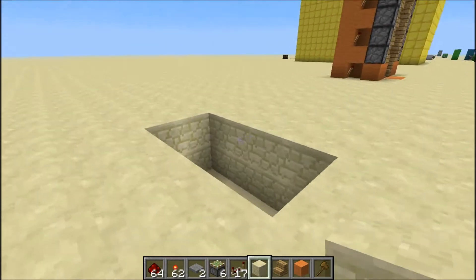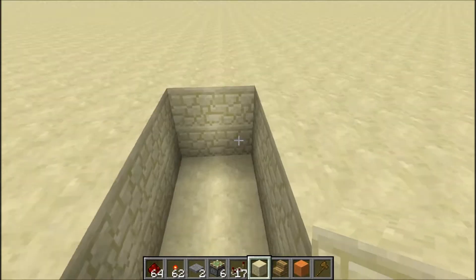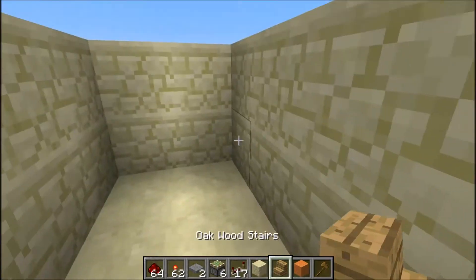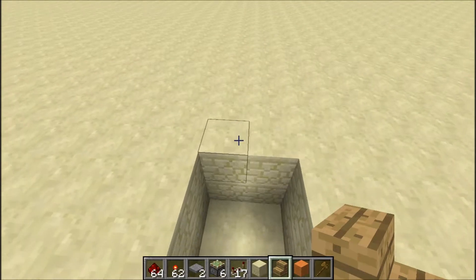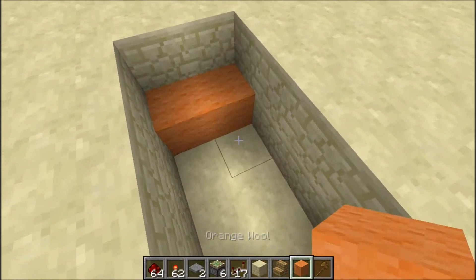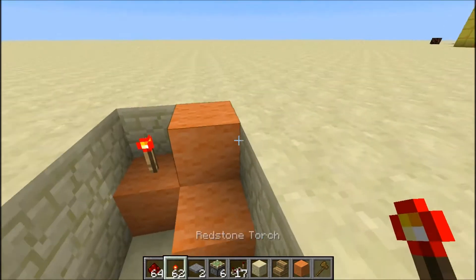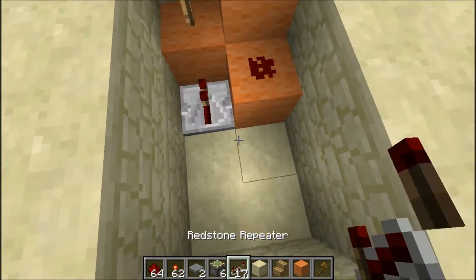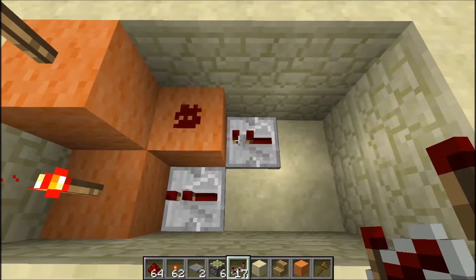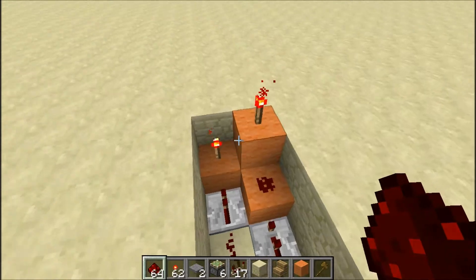You're gonna start off by having a four by two by two square. This is gonna be your back, so you're gonna walk in on this side right here. Then you're gonna put blocks here, here, here, and here. Now put a torch here, torch here, redstone here, repeater here, repeater here — put this repeater on two ticks — then redstone and all the rest.